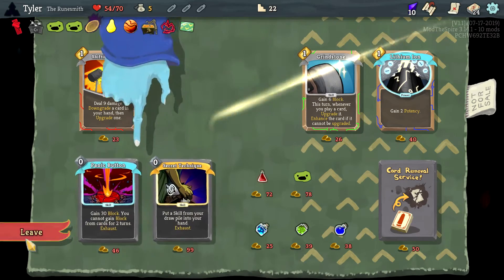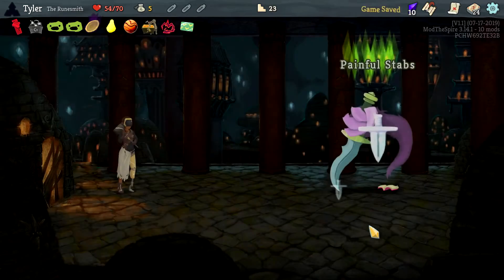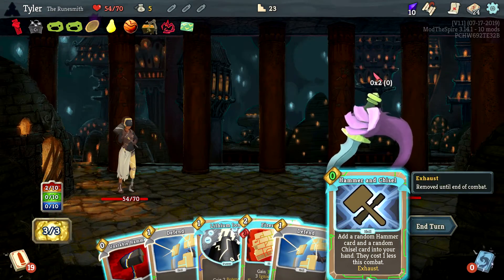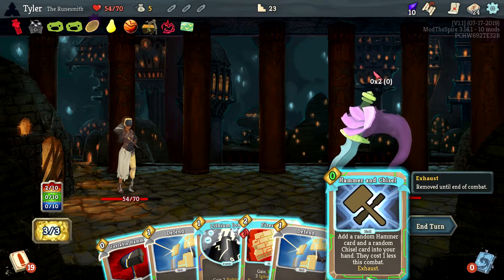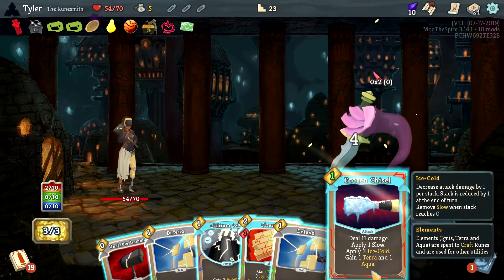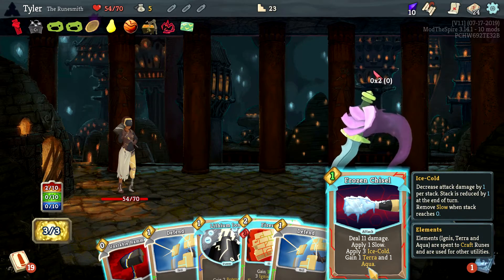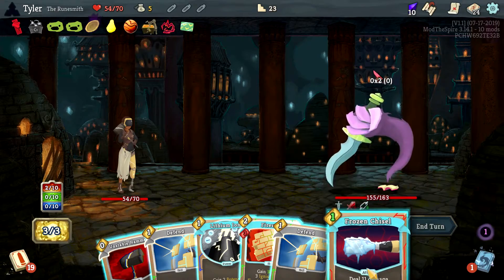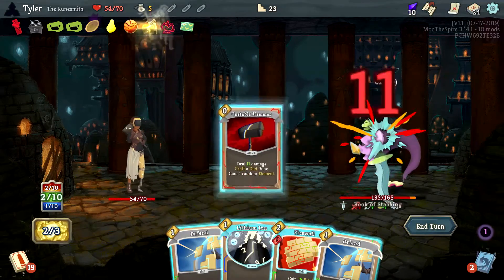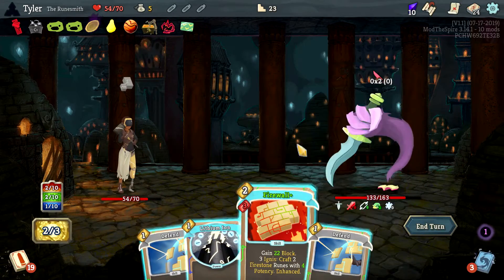I'm feeling pretty good about this elite fight. Add a random hammer card and a random chisel into your hand — that just does damage and applies three Ice Cold. Craft a dud rune — fantastic, now we can remove that dud rune to get more stuff in the future. Lithium Ion out here — Firewall is great, no issues with that.